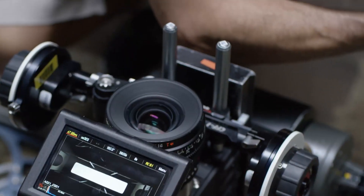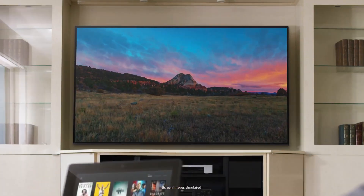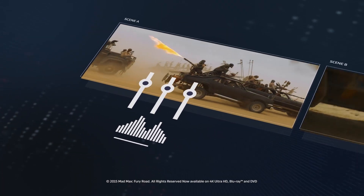When cameras are shooting in HDR, they're typically taking multiple exposures to highlight the dark and light information in a scene. From there, processing is used to combine these exposures into one picture for an image that's more representative of how we perceive light and color.